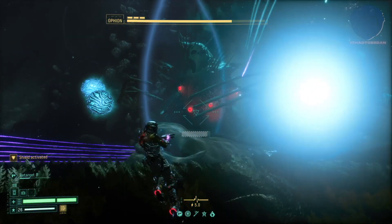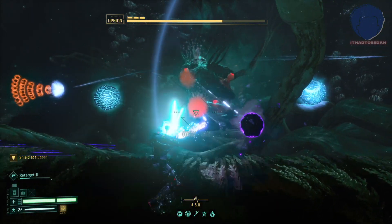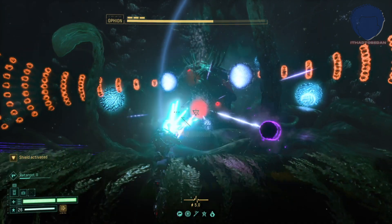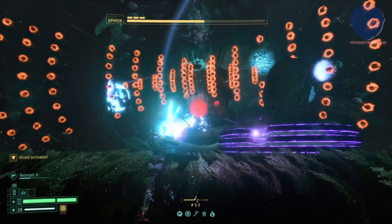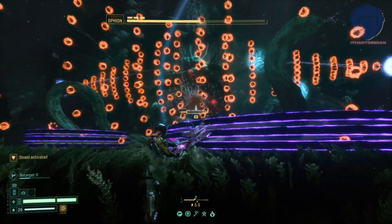Get back to shooting — light first, then the red dots. The discs that appear in front of Ophion indicate what type of move is coming your way. When you see them coming from the edges of the screen toward the center and crossing to the other end, you have these double waves of orbs. They're quite slow and you just have to find the gap.